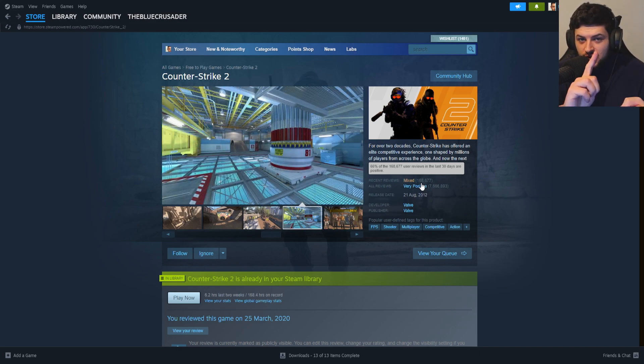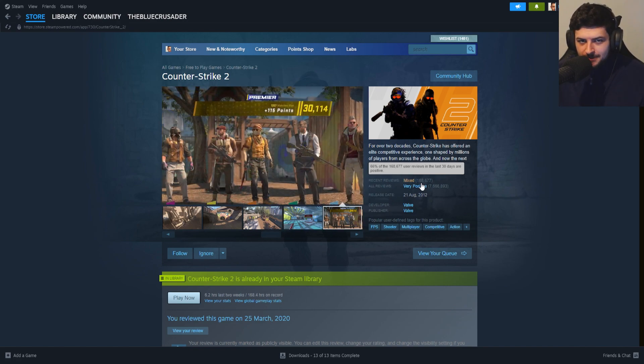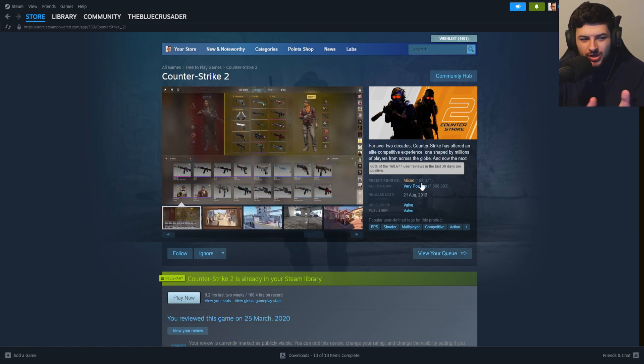For example, CSGO's Workshop, where you could play custom maps, CSGO's private lobbies, where we could just invite a friend to play in some quick 1v1s for a bit of fun. We can't really do many of these things right now in Counter-Strike 2.